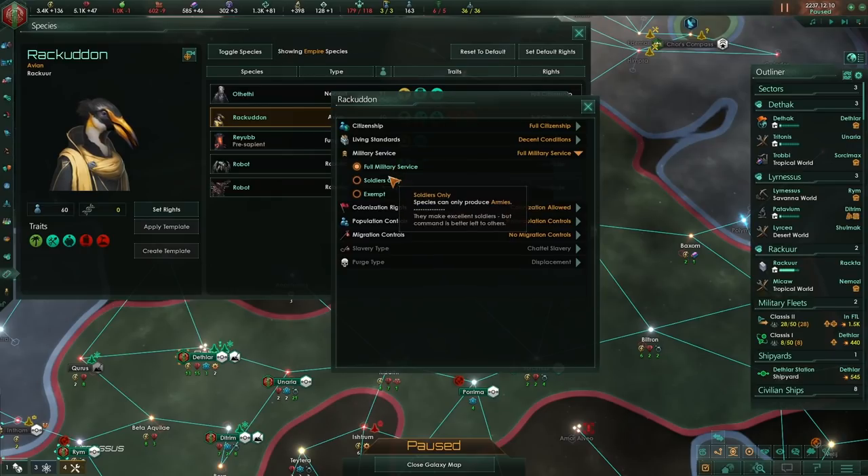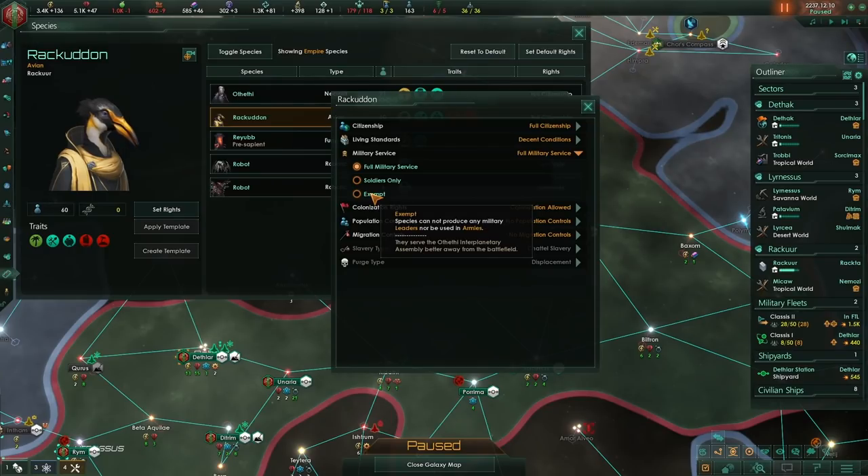In terms of military service, I would recommend setting only to full military service or soldiers. If you exempt a species, the only thing that will happen is they won't work soldier jobs and you can't use them to produce armies. Not so useful.